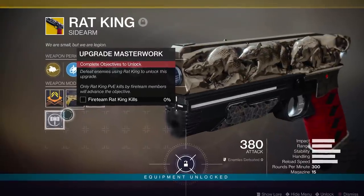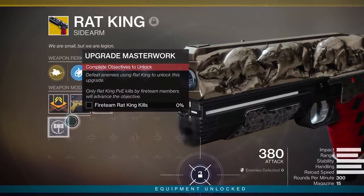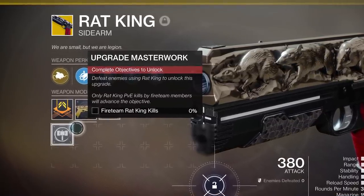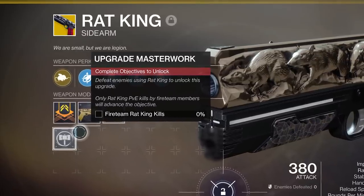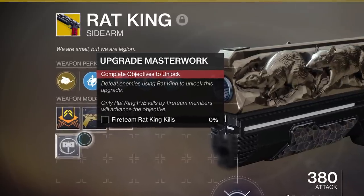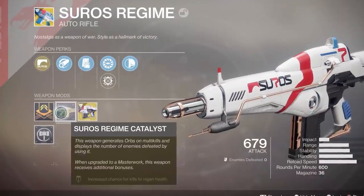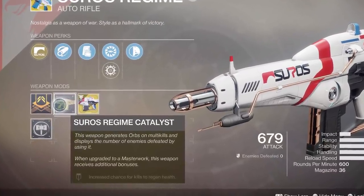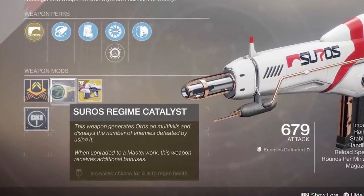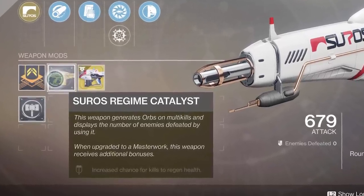There are also four new exotic Catalysts to grind for, and players have already been lucky enough to get them to drop. The Rat King Catalyst has a chance to drop from Nightfalls and Vanguard Strikes. To unlock it you need the help of clanmates, because only PvE kills by fireteam members count towards the objective. The Masterworks Rat King buffs recoil direction and aim assist, and refreshes health on invisibility after a kill reload. The Soros Rat King Catalyst has a chance to drop from the Crucible — it requires 300 Crucible kills to unlock and gives you an increased chance for kills to regen health. The other new Catalysts are for the Prospector and Hardlight, which both have a chance to drop from Nightfall and Vanguard Strikes.